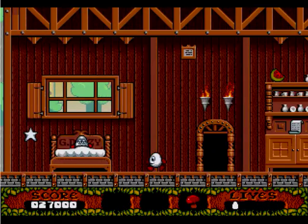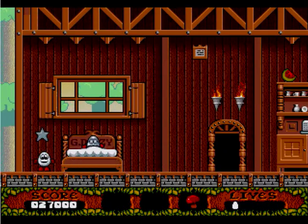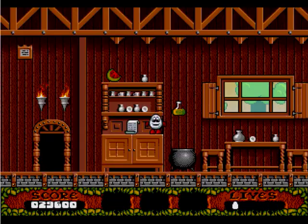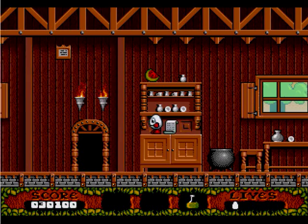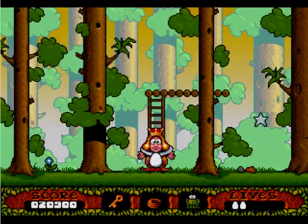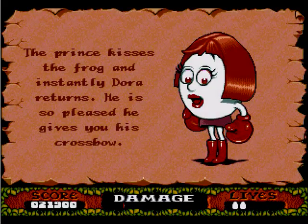For example, Grand Dizzy is sick, and to cure him, you need to find a mushroom, a plant, and a medicine bottle. Throw all three into the pot at Grand Dizzy's home to create some medicine for him, and he will give you a golden egg which is then used to solve another puzzle. Other examples involve getting a prince to kiss a frog, bribing a guard with gold, and giving rum to a pirate.